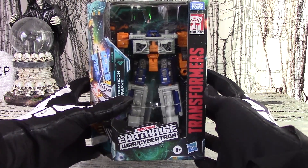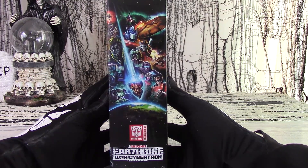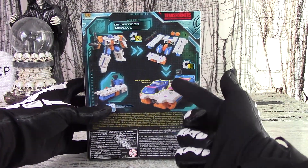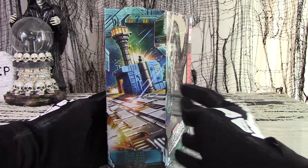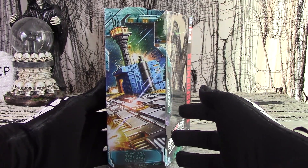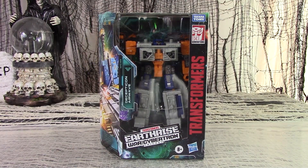The window on the front shows off the figure. The side panel art is exactly the same. Pictures of two modes are on the back, and some hints as to how you should interact this figure with the Micromasters. There's artwork on the side panel, which may or may not be what it would look like if Airwave was actually the Death Star.